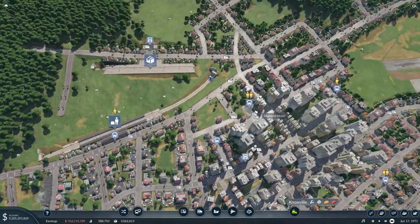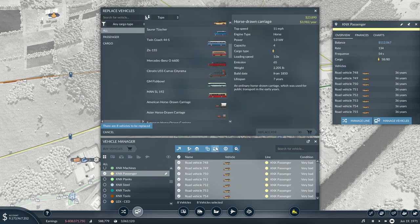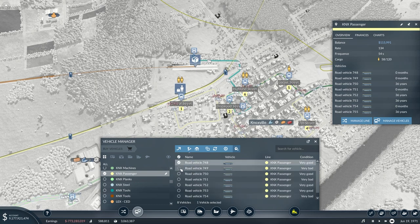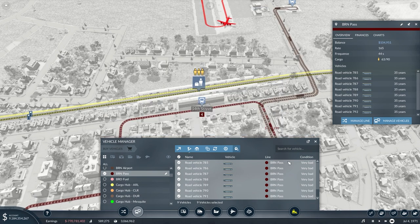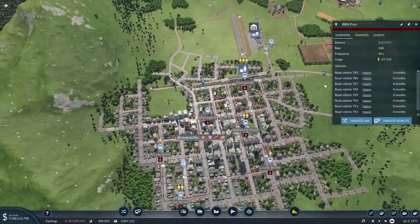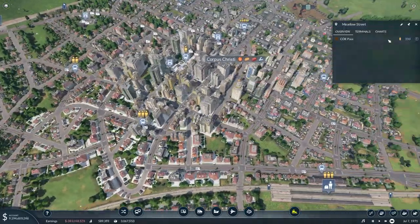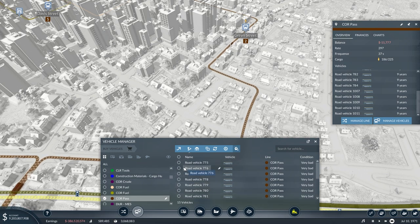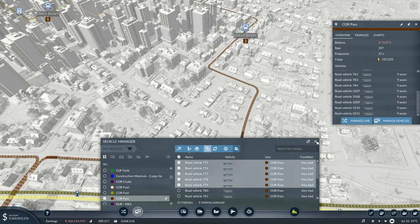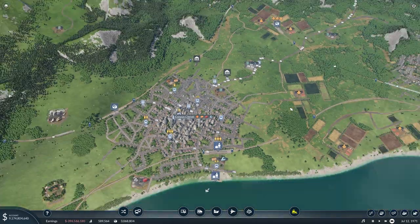Over in Knoxville, we definitely need more buses — these ones desperately need replacing. We'll get four more running down here in Knoxville. Up in Brownsville, we'll replace these — nine is good enough and we don't really seem to have issues up here. Down in Corpus Christi, we might need to add some more buses. We already have 15 on here but every stop is pretty much full, so hopefully five more will help us deal with that better.